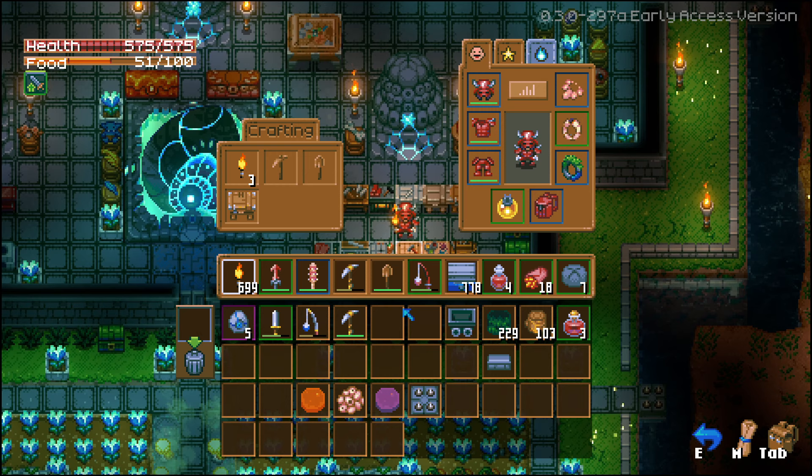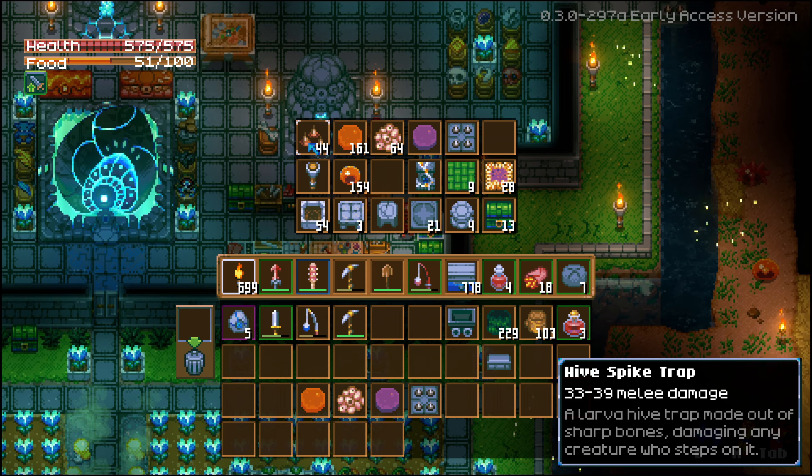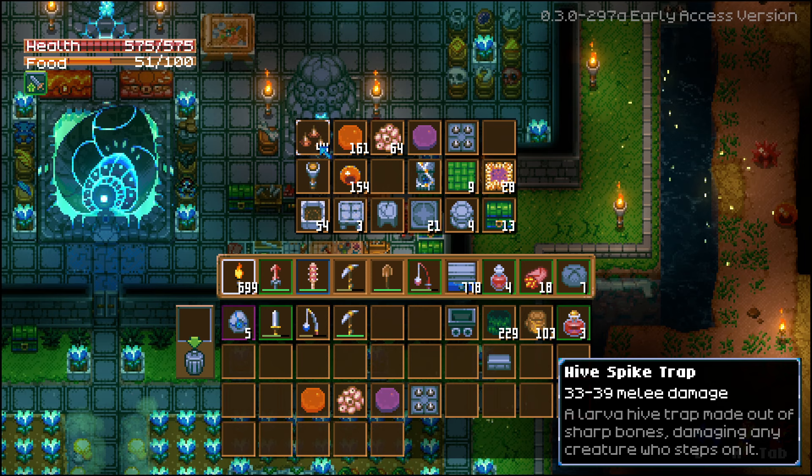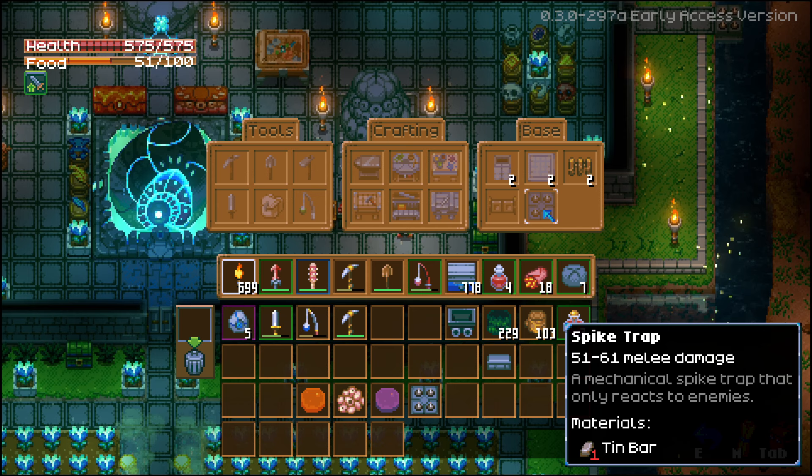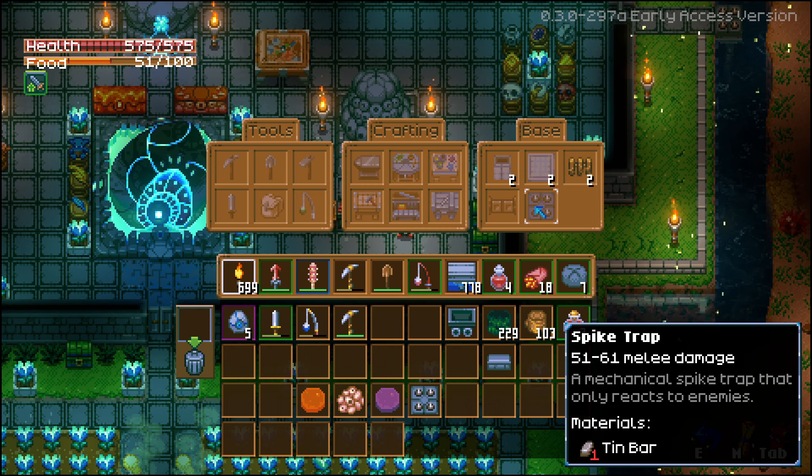Besides that, you're going to need the spikes. You can use the hive spike trap found down where the larva are; however, it only does 33 to 39 damage. The spike trap does 51 to 61, so it kills a little bit faster. It's also super cheap to craft — you just need the tin workbench. In the tin workbench you can craft the spike traps; they only cost one tin bar. If you're not sure where to find tin, I have a video for that linked in the description below.